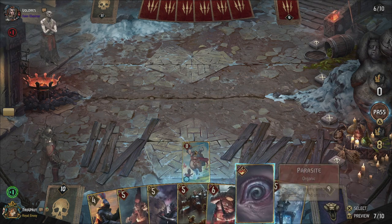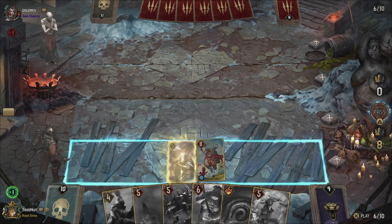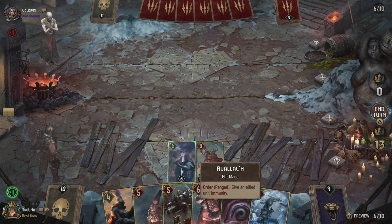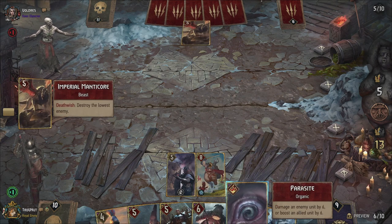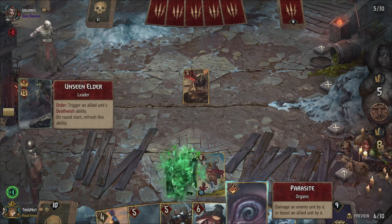I think I'm going to switch it up a bit — play Avalach first. Do I shield him? I think I'm going to shield him. Actually no — if I shield him I get to eight units, I'm not going to do that. Just end of turn. It's risky but — okay, he's going to trigger that.